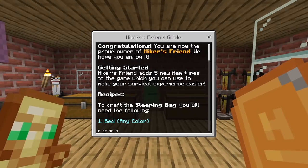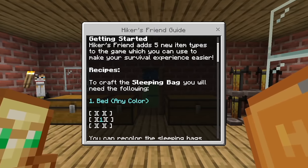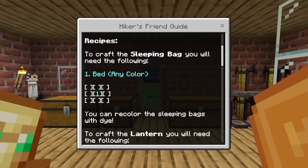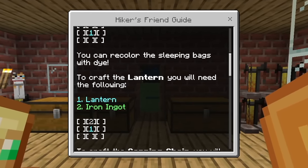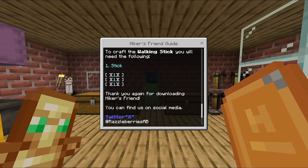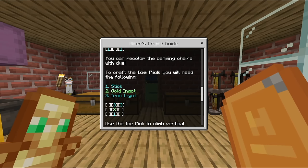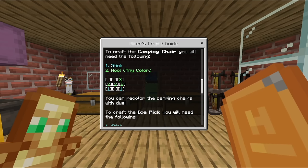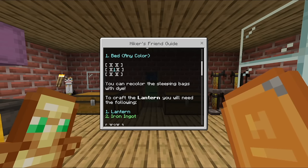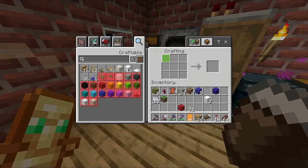This is Hiker's Friend, and all the books seem to start at the bottom. This add-on adds five new item types to make your survival experience easier: the sleeping bag — people have asked for this forever — the lantern, the camping chair, the ice pick, and the walking stick. It sounds exciting to have an ice pick, a camping chair, a lantern, and a sleeping bag.